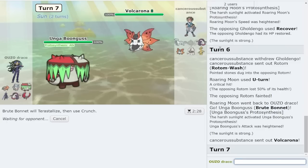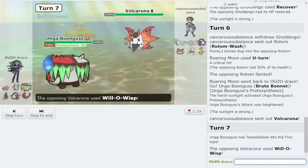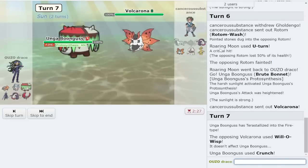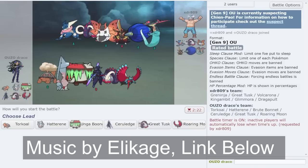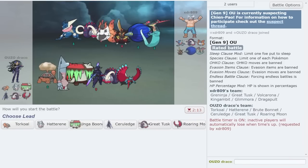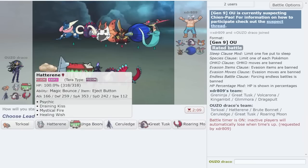Nah, I beat you 1v1, you don't beat me 1v1. Oh, and it's flamethrower quiver dance as well - they ain't gonna like that. Today we're using Brute Bonnet on sun for my OU suspect test, to see if Chien-Pao is banned. I love this mon, and we got the loaded dice set too - it's so good, it is absolutely incredible. Shout out to Mimic for starting us off with the team.